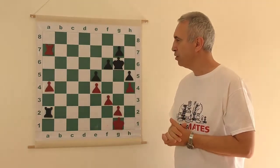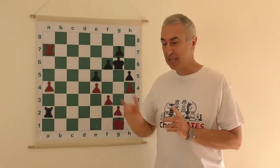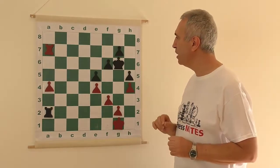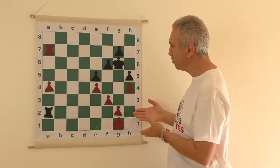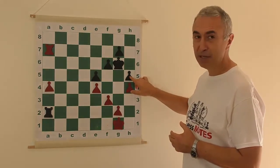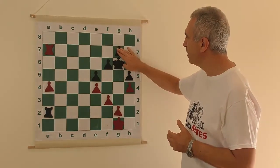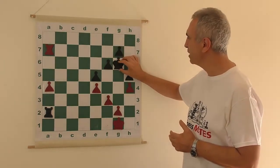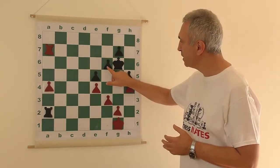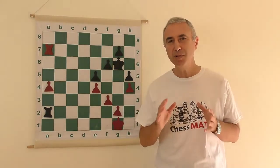Here is the plan. One weakness is evident, but the second one is not, so you will need to create a second weakness in order to win. Which pawn is potentially weak? The pawn on h5 certainly isn't, because there is no way of getting through to it. The pawn on g7 is pretty much impossible to attack because it is so deep in black's position. The pawn on f6 is protected by the pawn and the king. The pawn on e5 is the only potential weakness.